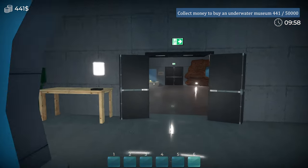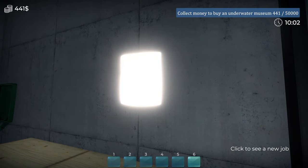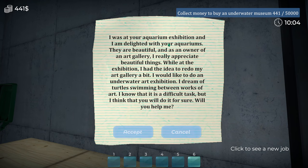So now we need to make some money. New job for client. Can we do this? What time are we at - 15 minutes. I was at your aquarium exhibition and I am delighted with your aquariums. They are beautiful. And as an owner of an art gallery, I really appreciate beautiful things. While at the exhibition I had the idea to redo my art gallery a bit. I'd like to do an underwater art exhibition. I dream of turtles swimming between works of art. Will you help me? Let's do it - hopefully it gives us a little bit of cash.